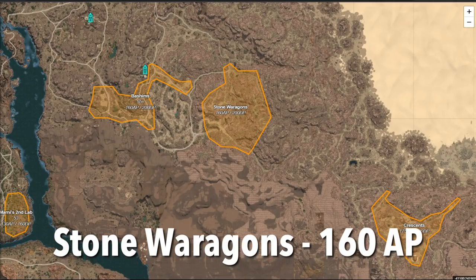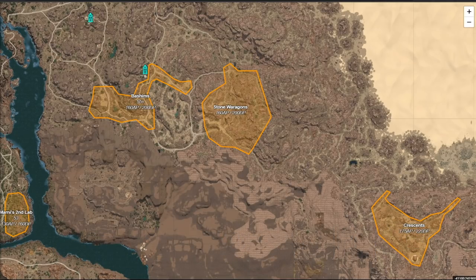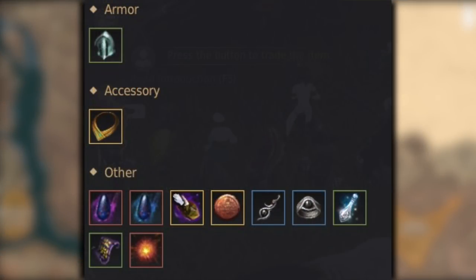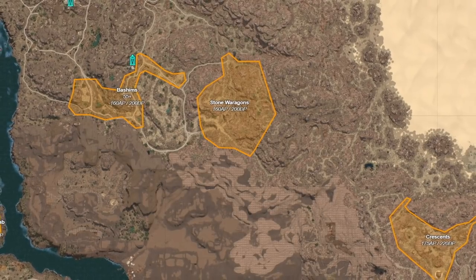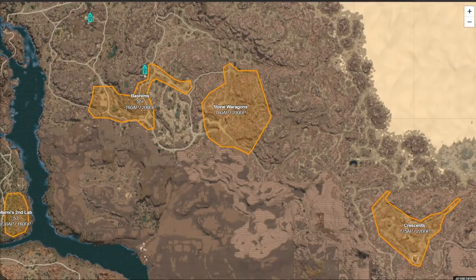At around 160 AP, you can start doing Stone War Against. The notable thing about this spot is that you don't have to do a full rotation of mobs like in normal spots — you'll be running between 2-3 elite mobs and fighting them, and they constantly spawn smaller mobs. So you're never running around in huge rotations, which is actually pretty pleasant. In terms of money, it's pretty RNG dependent because you need a lot of luck to get seraphs. My best hour was about 60 mil, but at that AP range it's not too bad.